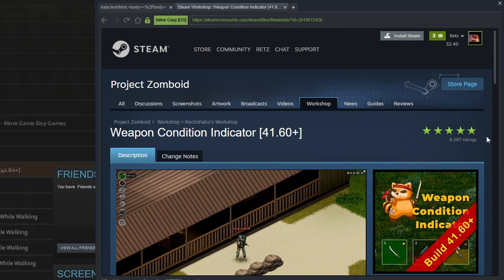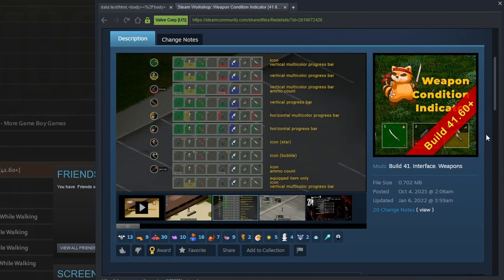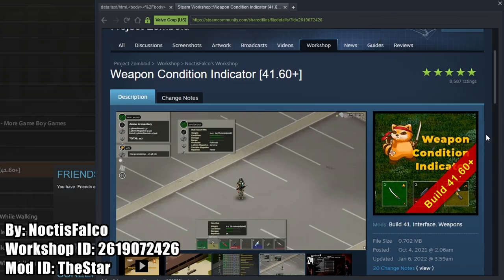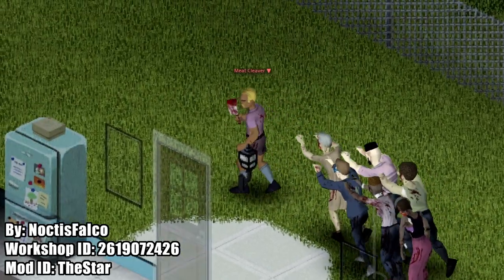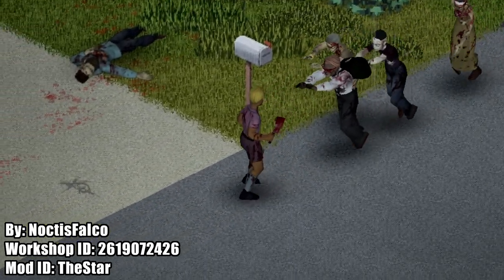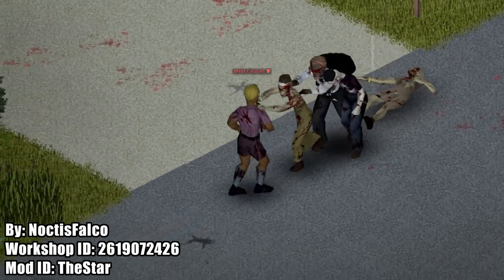Our next mod on the list is the Weapon Condition Indicator mod by Noctis Falco. This mod shows the durability remaining for the weapon that you have on the hotbar and when it is equipped. Also, when the condition lowers, an overhead notification appears on your character and the icon flashes in your inventory.